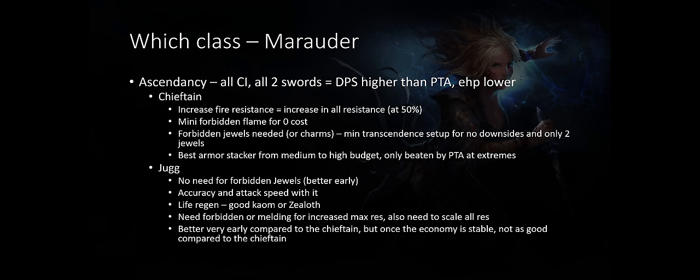You also have a mini Melding of the Flesh where any increase in maximum fire resistance equals an increase in maximum cold and lightning resistance, which means you can save quite a bit of currency, especially early on. However, when going Chieftain you will need the Forbidden Jewels and Flame for Juggernaut's Unbreakable, or if charms still exist you can buy a charm that applies your armor to lightning, fire, and cold damage. On a medium to high budget, I think the Chieftain is better if the charms don't exist after 3.23.